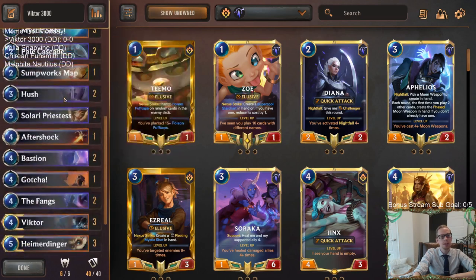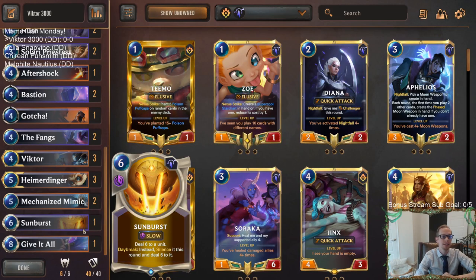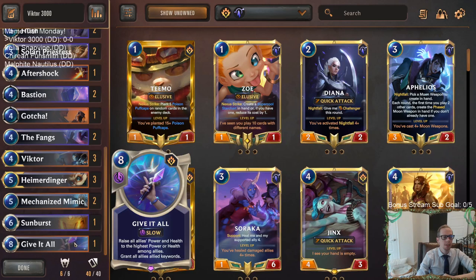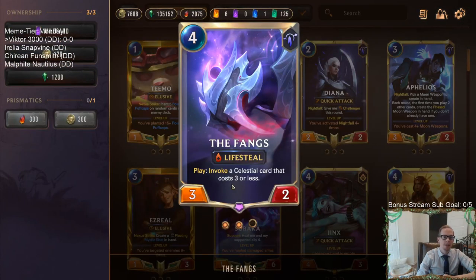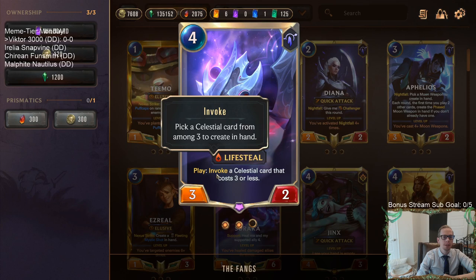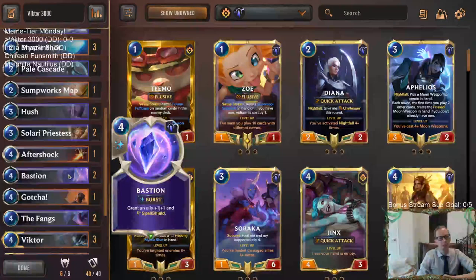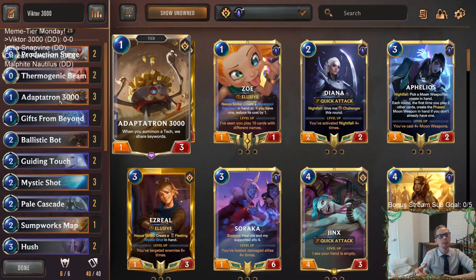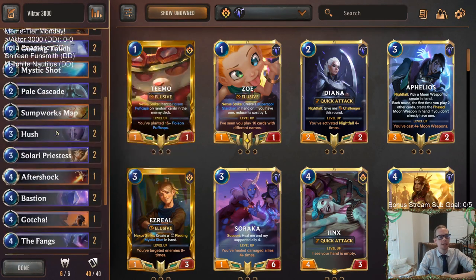Finally, we have one copy of Give It All at the top end, which spreads all those keywords to everything and makes it permanent, raising the power and health of everything too. Also, with Fangs and the ability to invoke a celestial card, there's the two-mana celestial that gives +0/+2 and Spell Shield. Bastion also grants Spell Shield — so if we give Adaptatron Spell Shield, our turrets will also have Spell Shield. Anyway, that's our deck — looks like it's going to be a lot of fun.